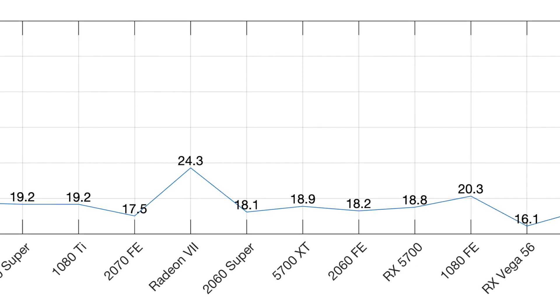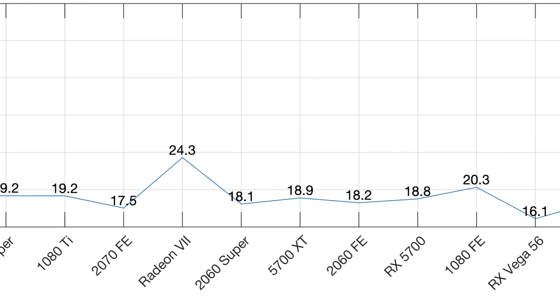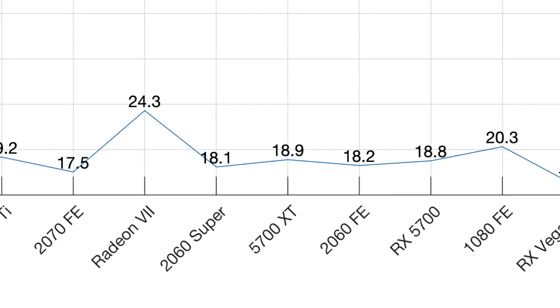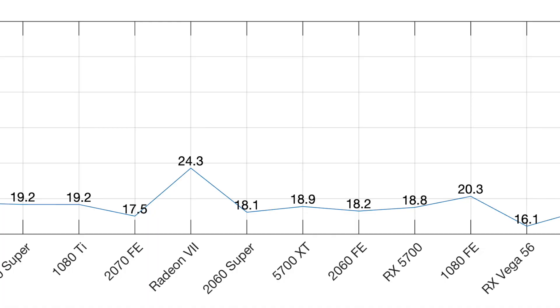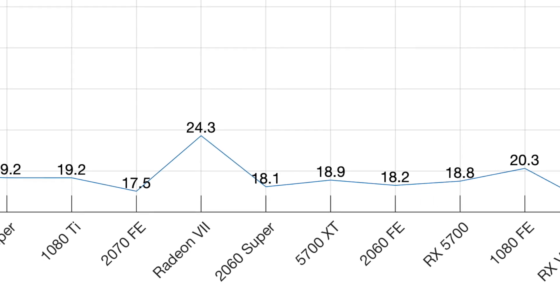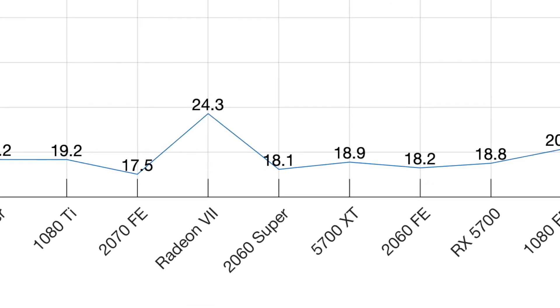Frames per second greater than 20: narrowly missing it is the 5700 XT by AMD, which was the graphics card I was going to buy, but I changed my mind when I found the 2060 Super. For the time being, I'll actually be running flight simulator in 1080p, so this will be adequate for me. This graphics card has a cost per frame of £18, assuming a secondhand cost of £365. I've actually just bought a brand new 2060 Super from PC World for £350, so it's even better than that — good value for money, and it should do all right with flight sim, just not in 4K.